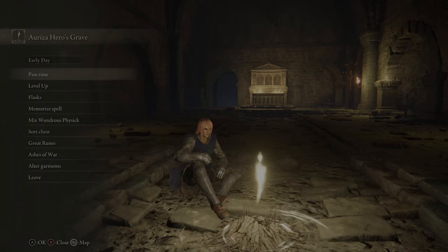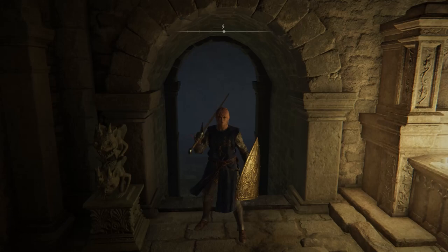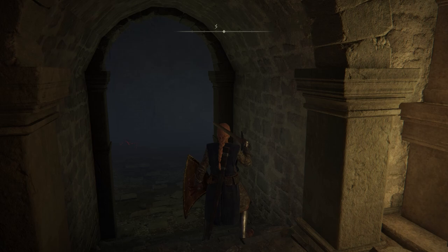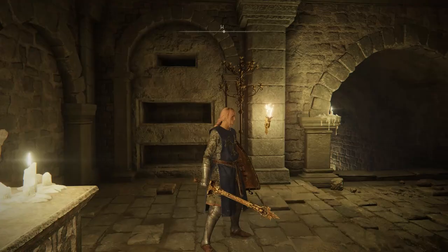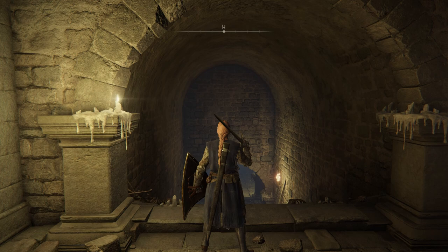Once you've ridden the elevator down and you've taken the Site of Grace down here, you'll see a fog gate right in front of you. You will need to spend two Stonesword Keys to open this. There is a Golden Epitaph sword down there, but be careful because a Basilisk will be waiting for you on the right. This sword requires Faith to use. This Hero's Grave can be pretty nerve-wracking because there will be chariots — they kill you in one shot if you mess up.